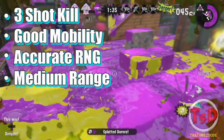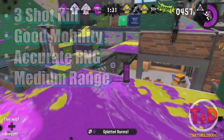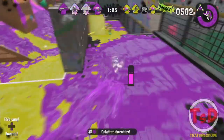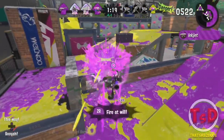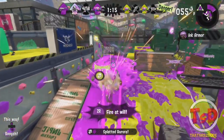The Splattershot in general is a three-shot kill, dealing 35.0 damage per shot. It has a medium range of fire and a pretty standard fire rate. Personally, from Splatoon 1, this weapon is basically one of the most all-around best weapons in the game, as its ink management is probably one of the best in the game. It has really good mobility and fairly accurate RNG, so putting all these factors into one weapon makes it all-around great to use on every map.